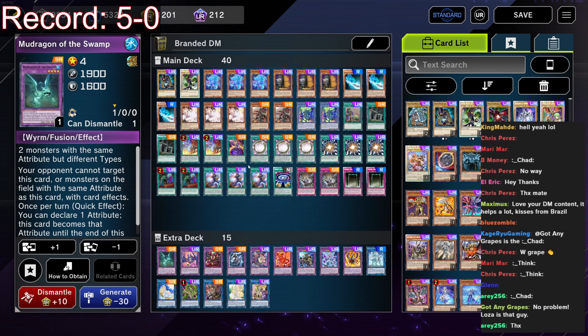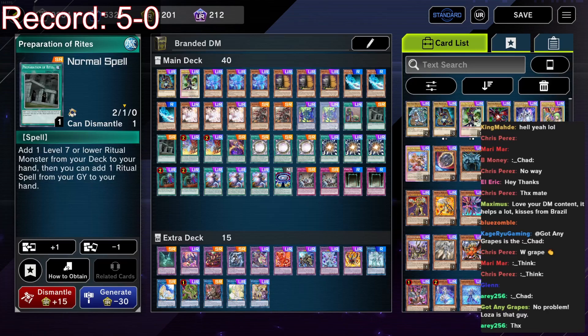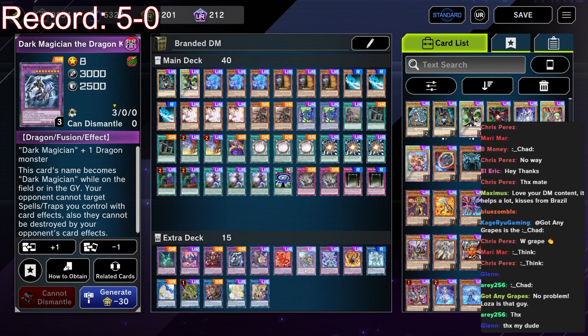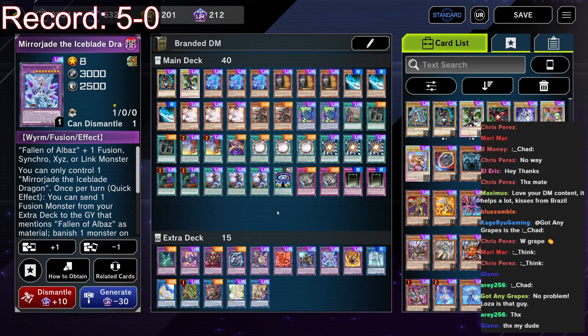That Mud Dragon trick used to come up a lot in the TCG with Instant Fusion, but Instant Fusion is banned here because Tier Element exists. Another card I cut was Village, because with no Terraforming it becomes too bricky, and a lot of the time we end our turn on Dragon Knight or Mirror Jade — which is not a spellcaster — so Village just doesn't work.